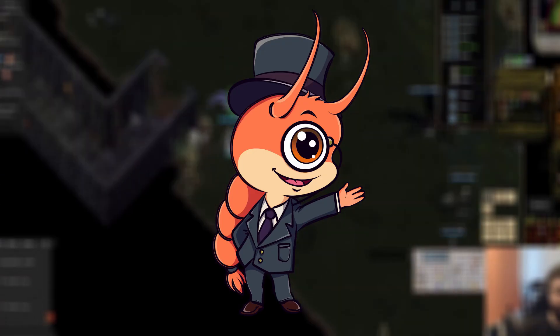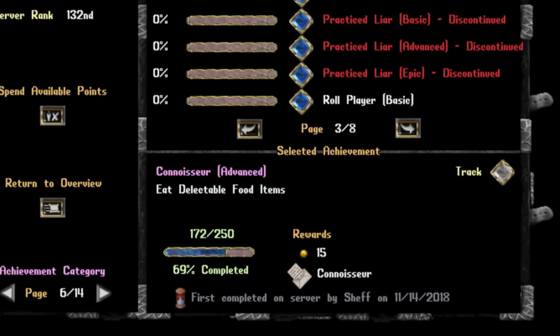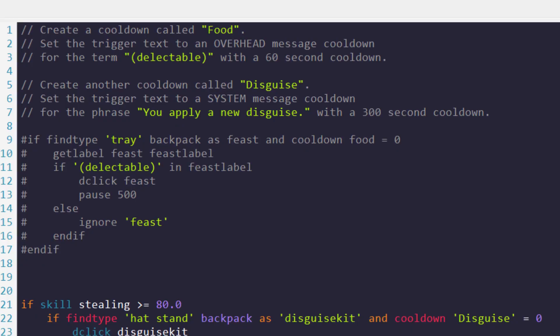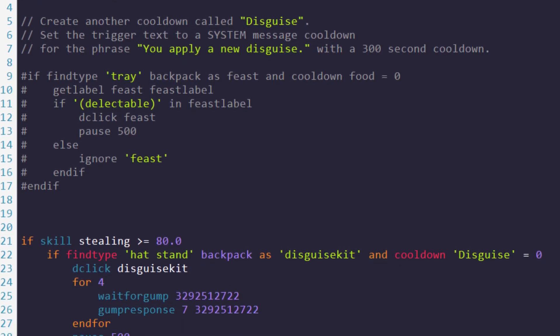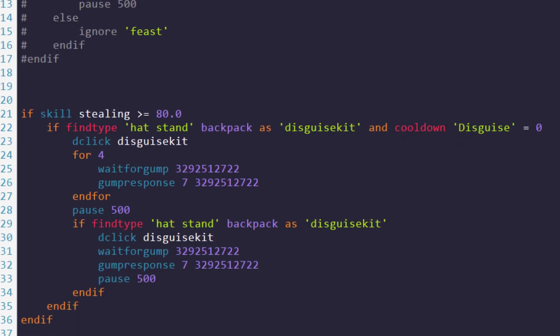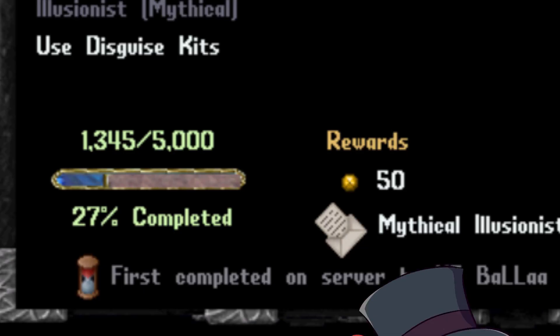Script number nine: Achievements. Some achievements require using certain items over and over again. Simply set up a script to do this AFK and you'll be farming those points in no time. I've been farming this illusionist achievement for weeks now, and I'll get there one day.